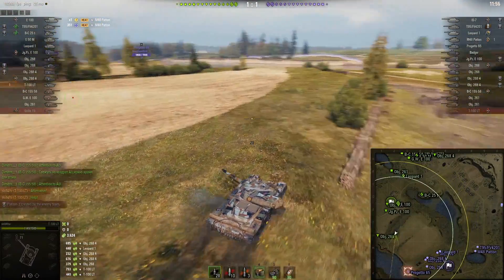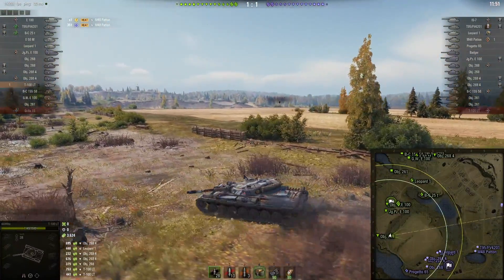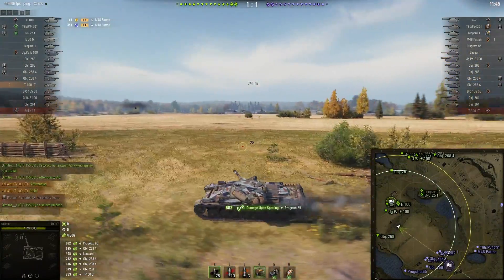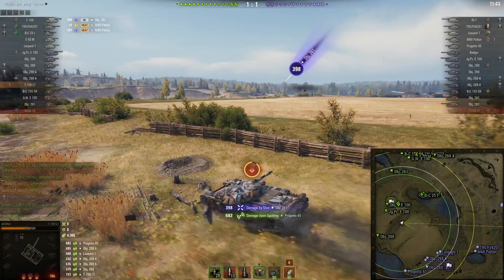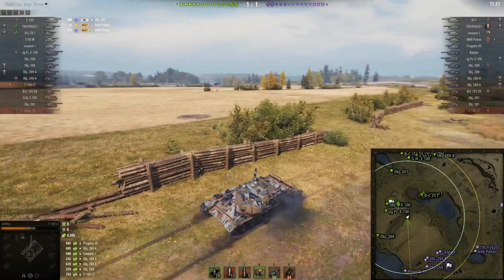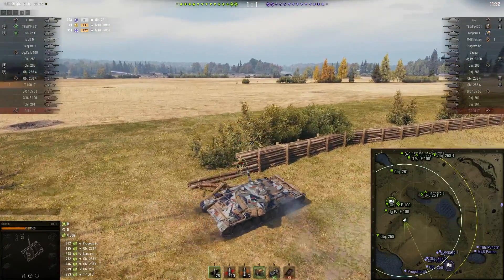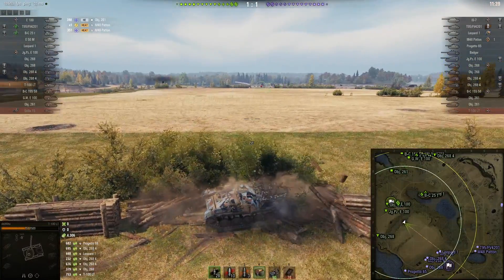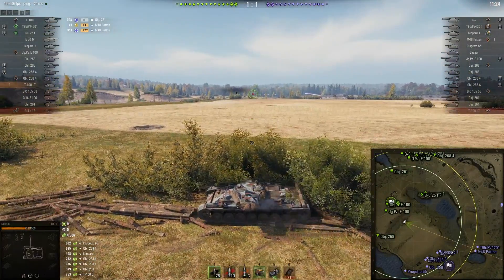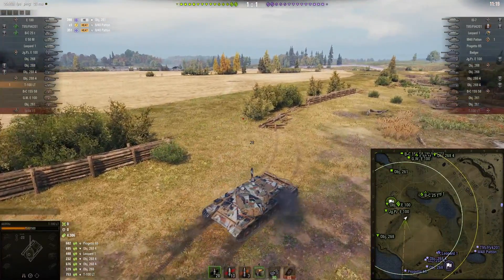Look at this — he's at 3,600 spotting assist, plus he landed two blind shots and killed that light tank. Keep watching — it's still a close game, 1-1. He's taking some hits, taking damage for the team, but that doesn't deter him. You get a ton of XP for doing this. The two blind shots might account for 600 damage and he's got a kill, but just from his driving around, map awareness, and understanding of his view range circles, he has 4,300 detection spotting assist.